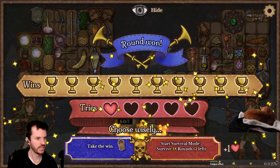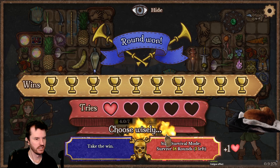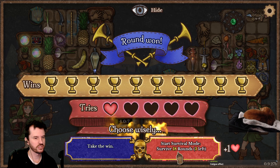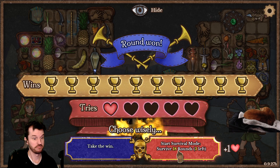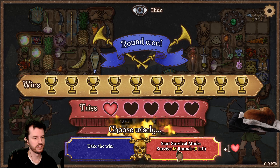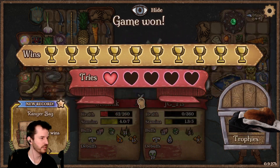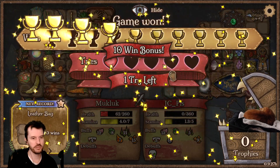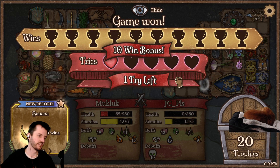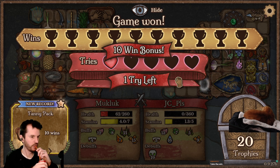Woo! I had 21 spikes. Choose wisely: take the win or start survival mode — survive 18 rounds, three left, and you have one heart. Let's take the win! That's my first one, new record. Ranger bag — there we go. Undefeated. I may have lost some battles, but I won the war.